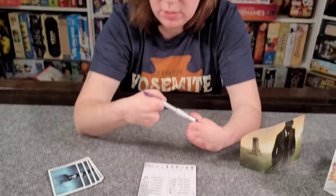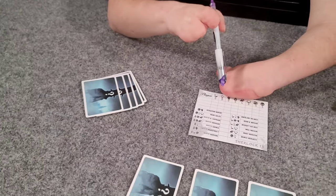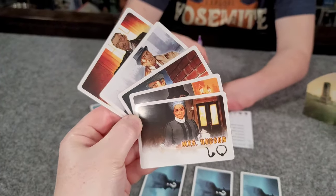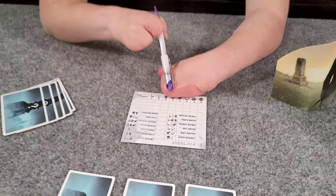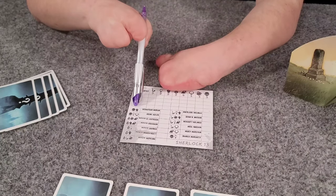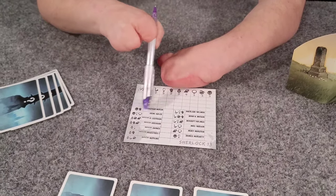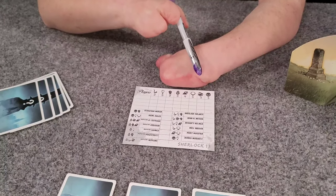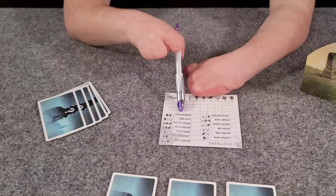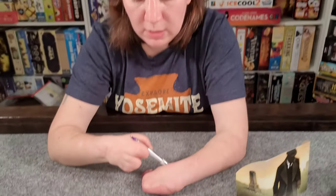The first action is to select another player and ask them how many of a particular icon they can see. All of the cards have some icons on them, and the dashboard tells us which icons are on which cards. For example, I could say to Nick, 'How many skulls can you see?' If Nick says he can see three skulls — well, there are only three skulls: one on Sebastian, one on Irene, and one on James. So I'd know three of his cards are those three. But if he says he can only see one, and I can't see any in my hand, I know it's going to be one of those three skull cards.